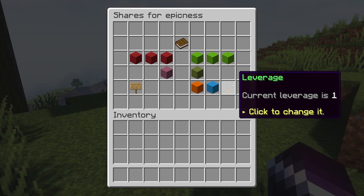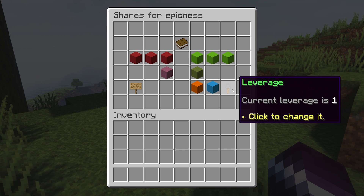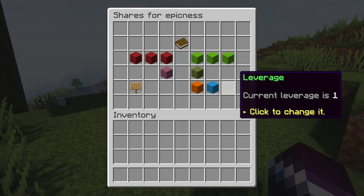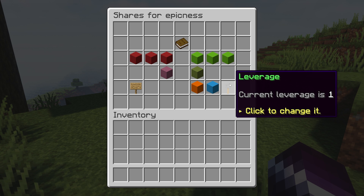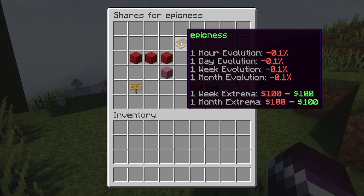What we can also change is the leverage. The leverage is like investing more than you actually own — so if I would invest $1,000 into Epicness, it will actually act like I've invested $2,000. That means you gain twice as much when the share goes up, but also lose twice as much if it goes down. If the value of your share goes down 50%, it will actually go down 100% and everything will be gone. So be careful with leverage — it sounds great, but it comes with great risk. I'm just gonna keep my leverage on one.